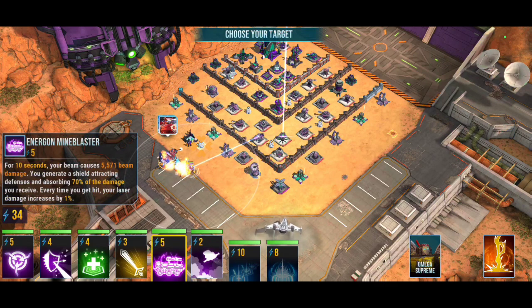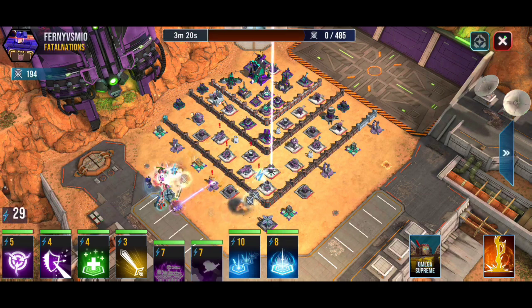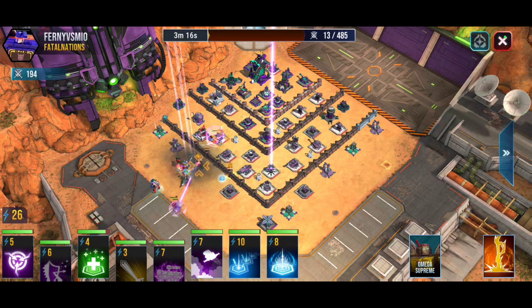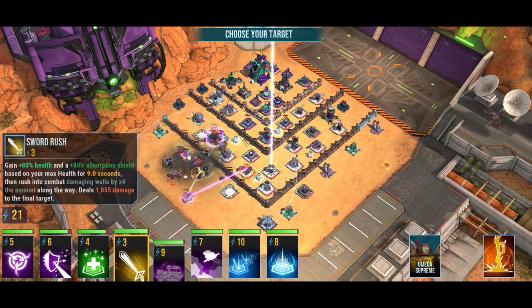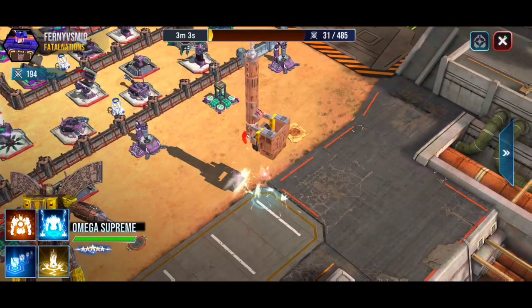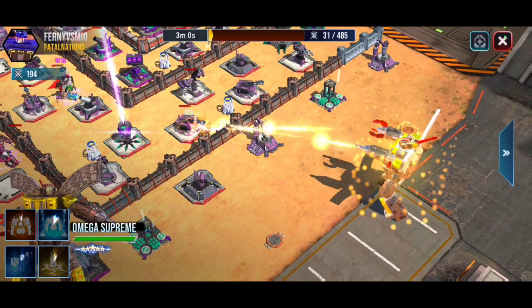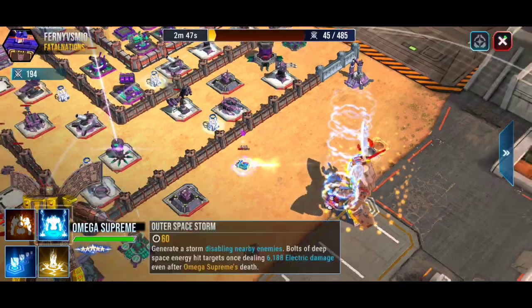I'm going to do the same thing here — drop all of my bots and destroy the whole base. I want to keep my bots together so that as a team they're safe. For this one I'm going to drop Omega Supreme early, because the way this base is designed, I'm going to want Omega Supreme to do a lot of the damage here. I'm just speeding it up so I can get more stuff done faster.